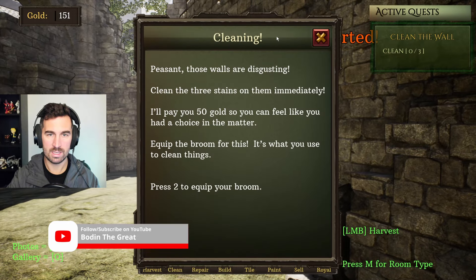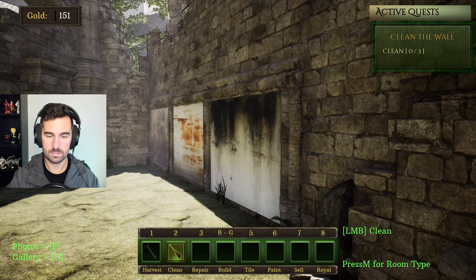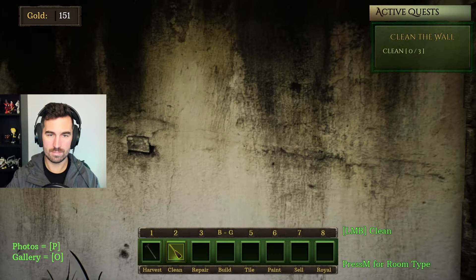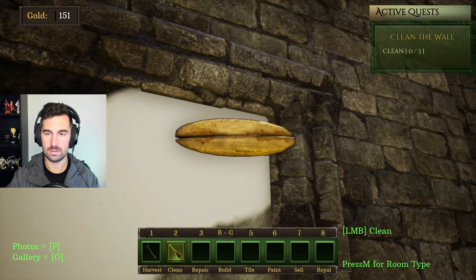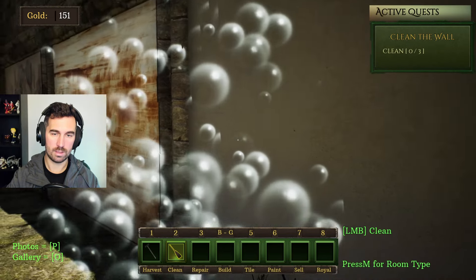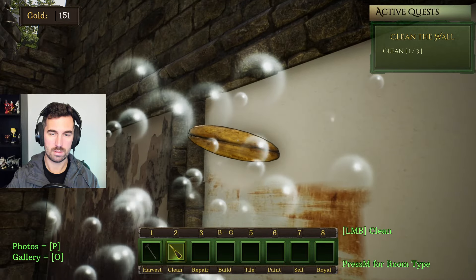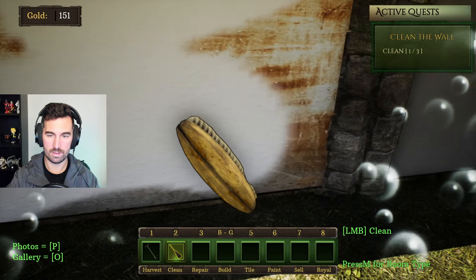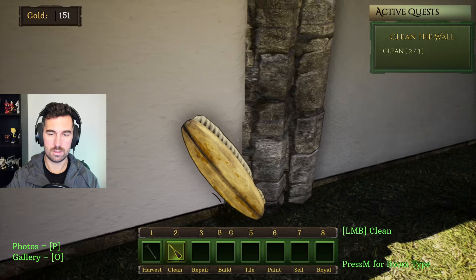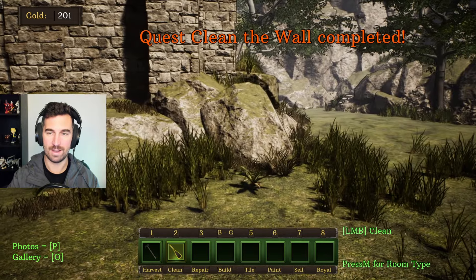Cleaning! Those walls are disgusting. Clean the three stains. Doesn't look very medieval — that's like concrete. Look at it go. The king would be proud. I've done it. I am the master.